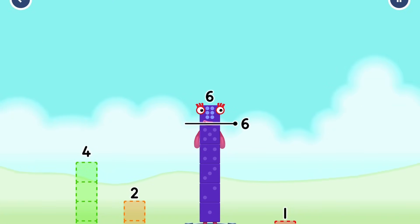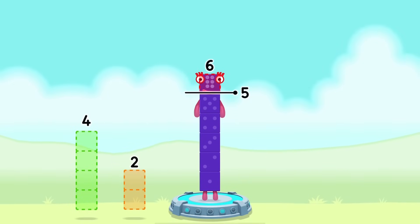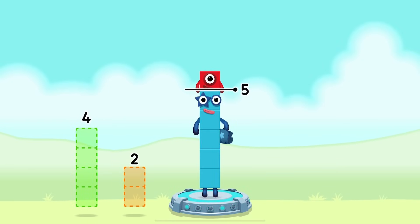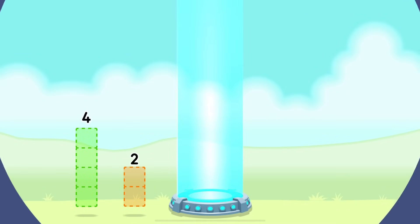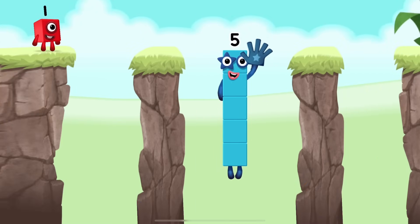Take number blocks away from 6 to leave 5. One. You've cracked it! Six minus one equals five. High five! Yes, you got it!